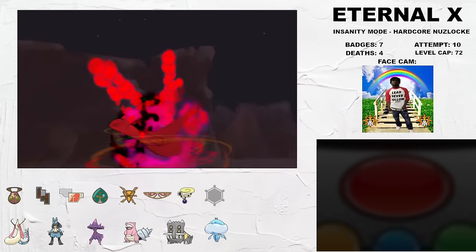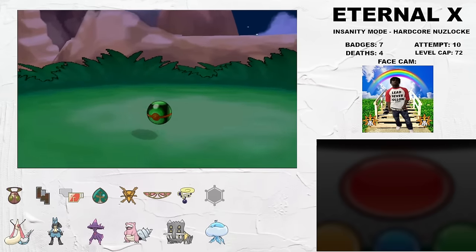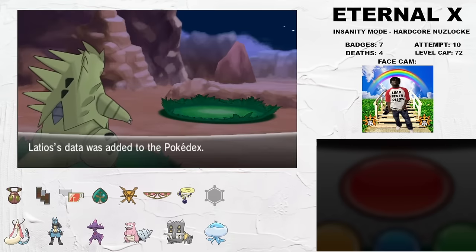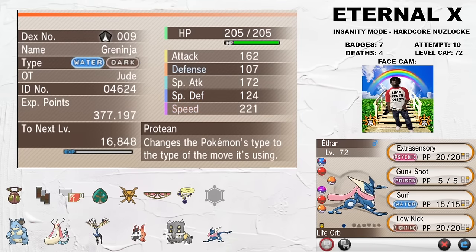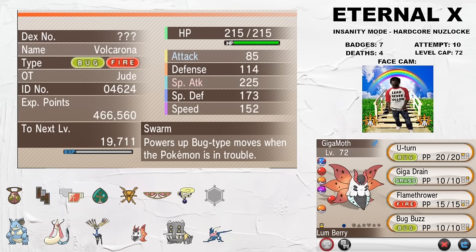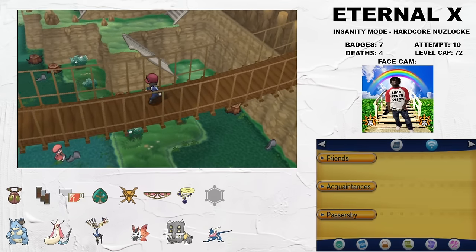We get rolling in the next split with another Legendary encounter — this time it's Latios, which is solid. On Route 19, we have maybe the hardest fight in the entire game. If you thought the Team Flare stuff was crazy, there is a 6v18 on the Route 19 bridge — you fight Shauna, Tierno, and Trevor back to back, and the only time you heal is between fights 2 and 3.